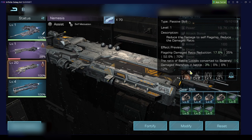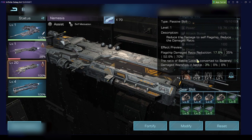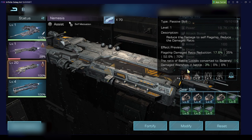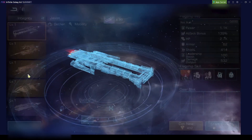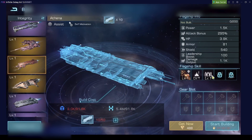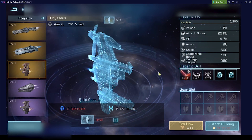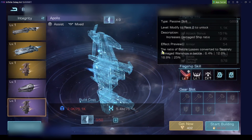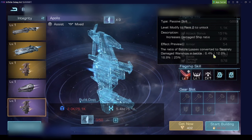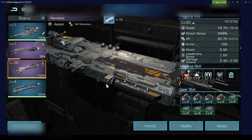You only have two different types of flagships that can reduce the ratio of battle losses, and the Nemesis is one of these. You have the Nemesis and the Athena with that skill, and then also the Odyssey and the Apollo with skills reducing losses in battle. This is in my opinion probably the best skill you can use in PvP.